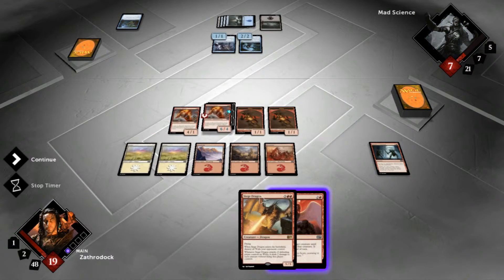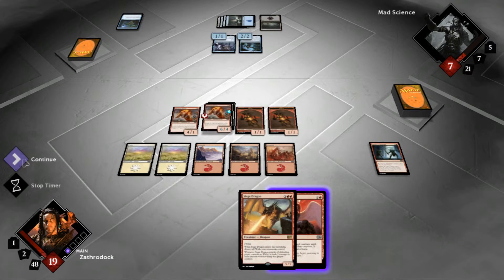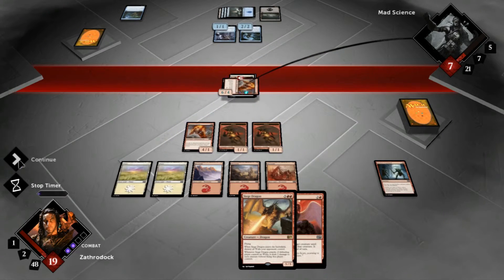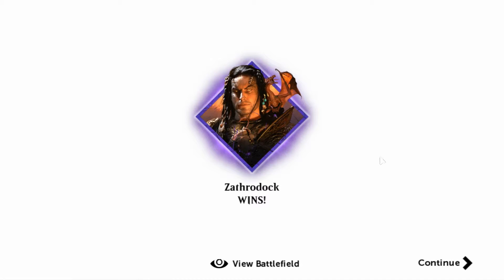Hello dragon! Once again I cannot summon you — I need two more mana. Do that. And... victory! I didn't even pay attention to his health. Was it that low? Ha! I'll take it!